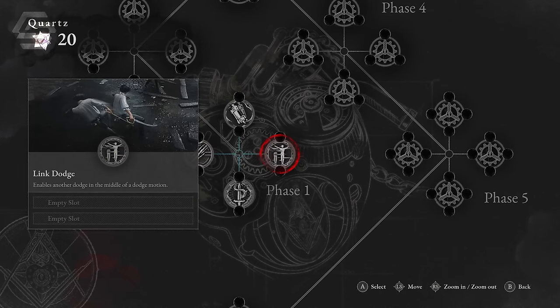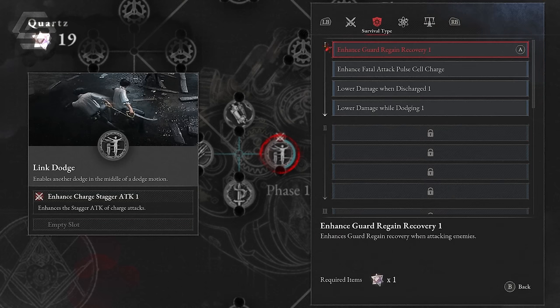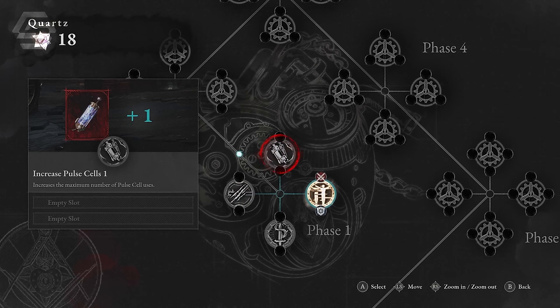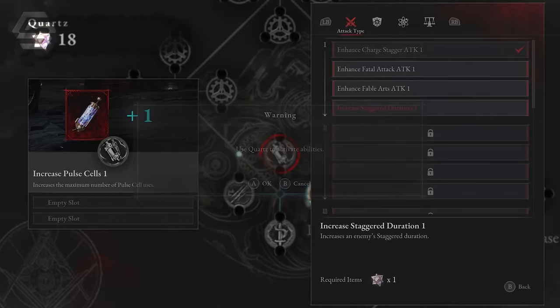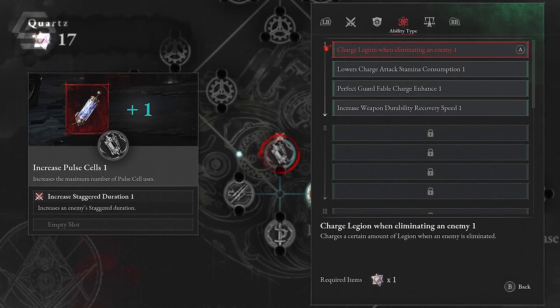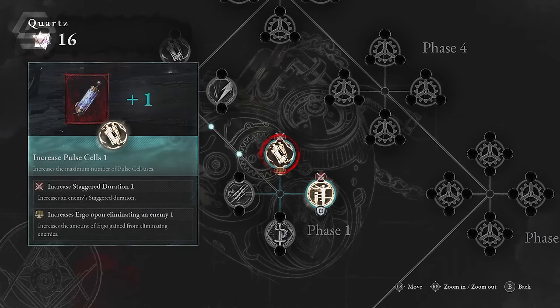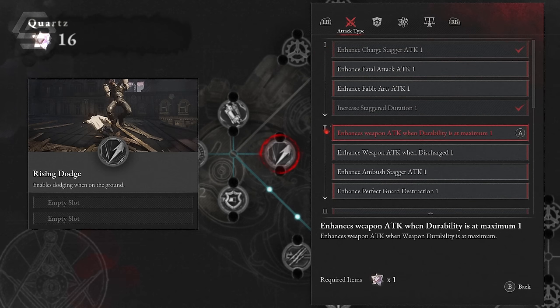For the P organs, the first ability you want to grab is Link Dodge — mobility is extremely important and a big part of this build. I started by enhancing the stagger attack of charge attacks to make it easier to break an enemy's guard. I also added a skill that lowers damage received when dodging, which is incredibly useful to avoid getting one-shotted. Increase your pulse cells whenever you can. I added Increased Stagger Duration 1, which extends the window to break an enemy's stance, and a skill that increases ergo upon eliminating an enemy. After unlocking Phase 2, grab Rising Dodge, which lets you dodge enemy attacks when on the ground.